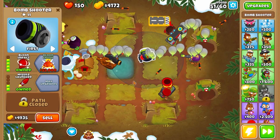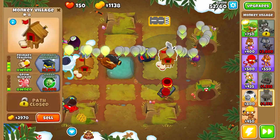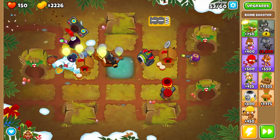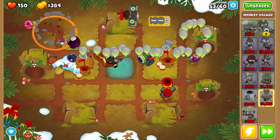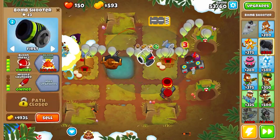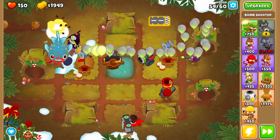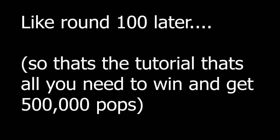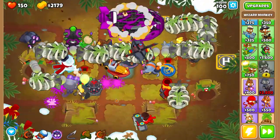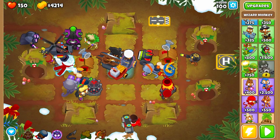Go ahead and get bloom impact. Place down another village with the same big radius upgrade. You can get bloomcrush on this — it will hold back MOABs, and that's huge. If you can hold back MOABs, that is huge. As soon as you hit 55,000, get bloomcrush first. This is a good enough defense. If you follow that exactly, you should be right where I am now.